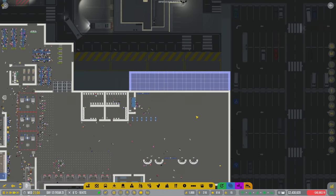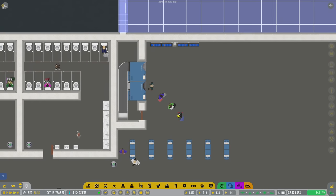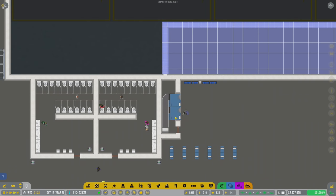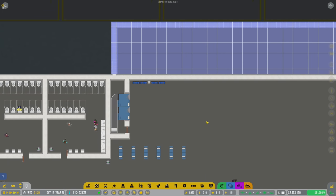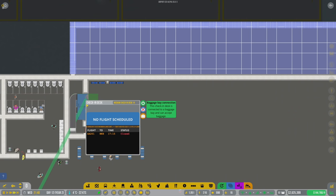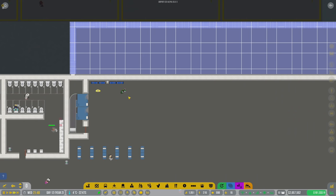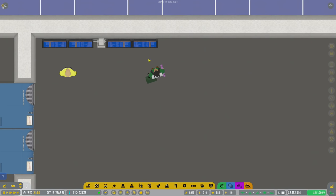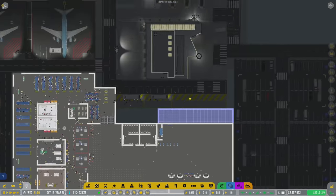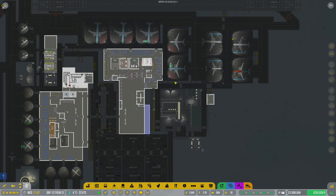We'll have check-in and self check-in right here. These guys are self checking in and they're gonna send the bags that way. We'll need new self check-in that sends bags somewhere else. It looks just like a real airport!